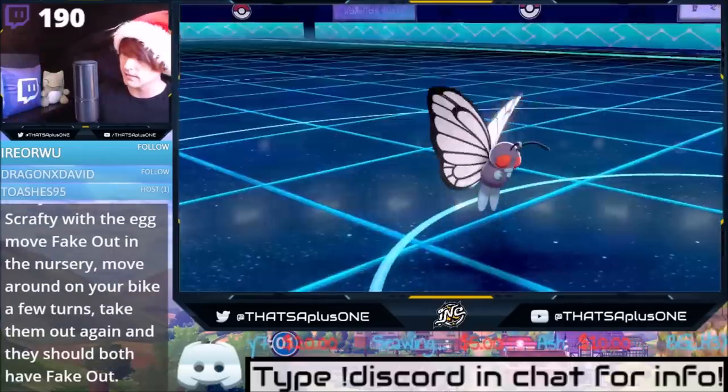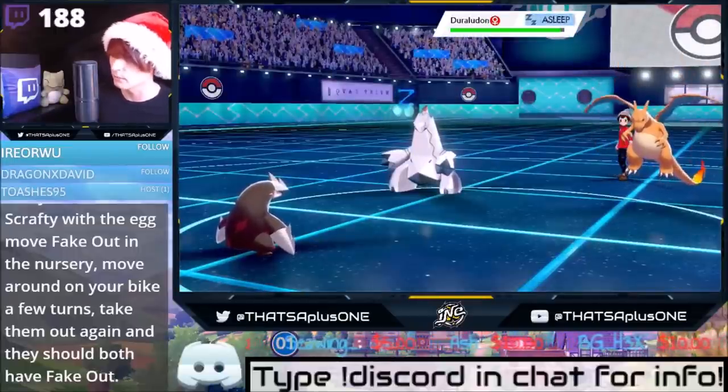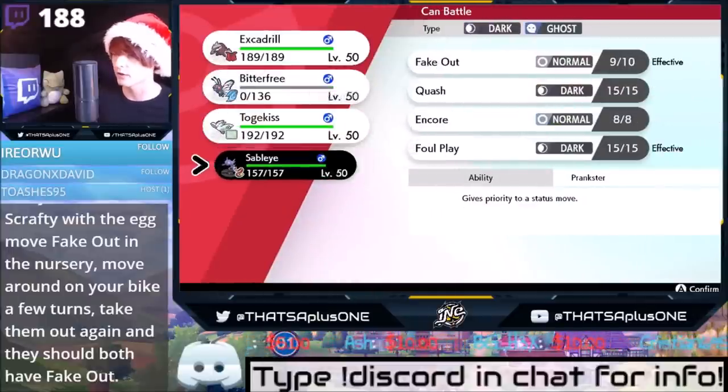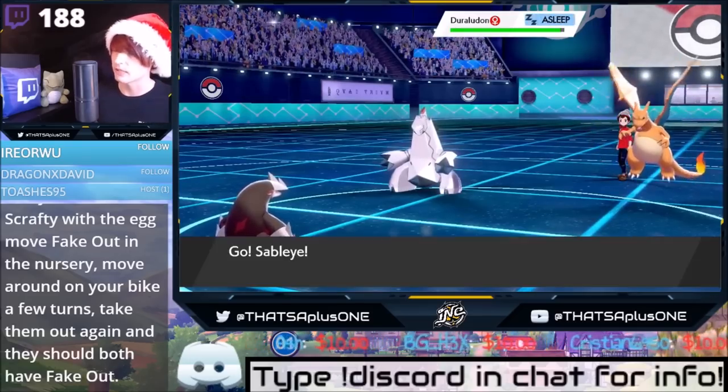It's okay, because we can still bring Sableye right back out. There's a bunch of other things we can do — we can bring in Togekiss if we wanted. I think I'm just going to bring Sableye out. Fake out the Charizard. Go for a Dynamax ground attack into the Duraludon.